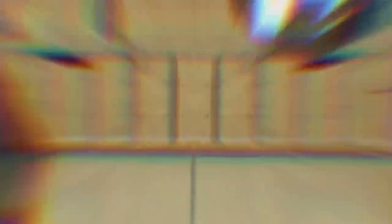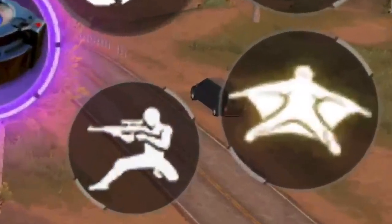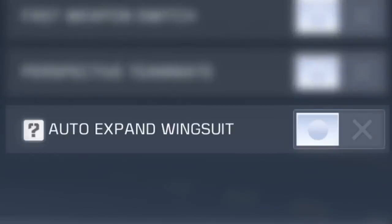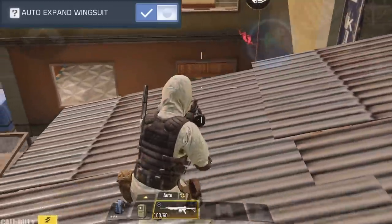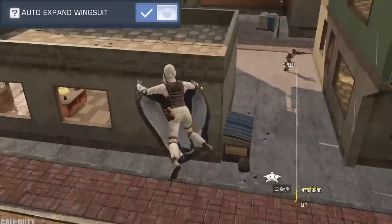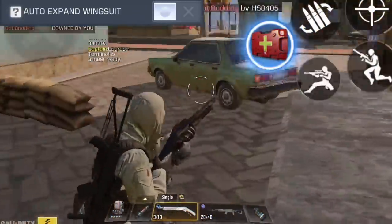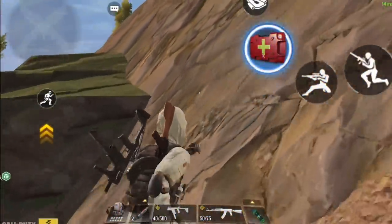If you disable the auto expand wingsuit option, you'll be able to manually open your wingsuit using a button that appears right after you jump from heights. My advice is to disable this option at all times. In situations where an enemy is below you and you're trying to rush them, having auto wingsuit enabled will open it, alert the enemy, delay your attack, and put you at a disadvantage. Disabling it lets you fall normally and surprise your enemy.